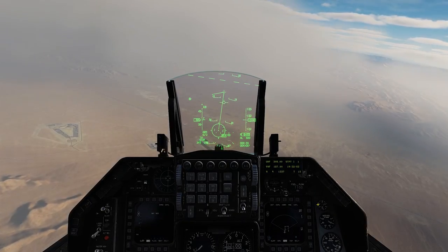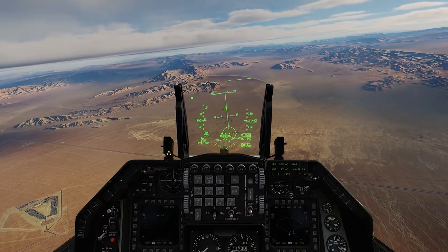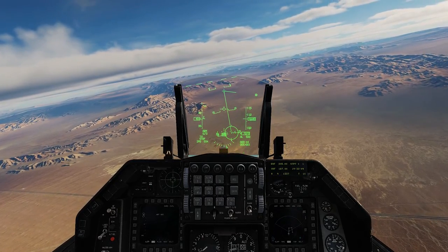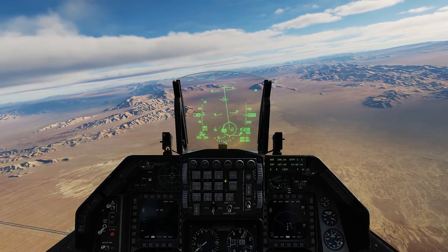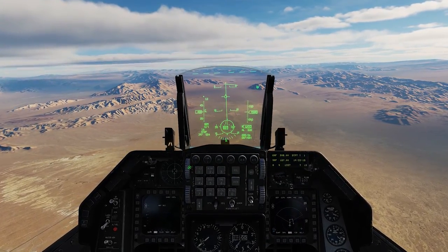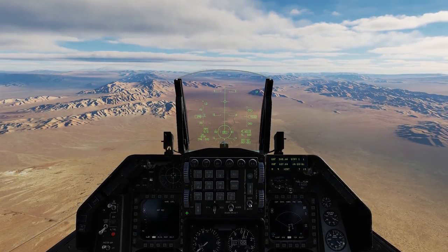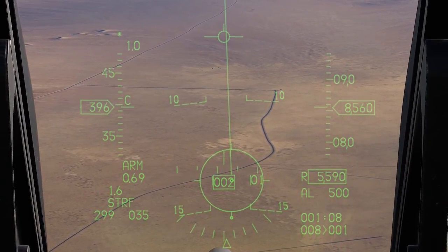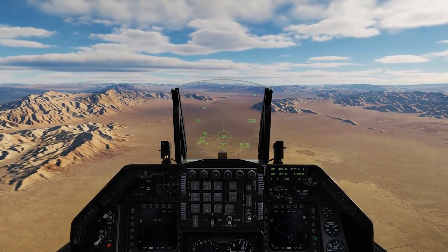There's a lot more to this — like angle range, laser ranging, and things like that — but we're not going to go over that in this video. It's just the basics of strafing, to get you guys out there shooting the gun at ground targets. I like to put the HUD down pretty low so it's not overpowering my view of the target. We can see the target up ahead: a row of trucks — super easy, just for demonstration purposes.